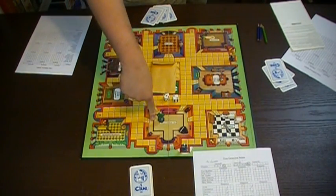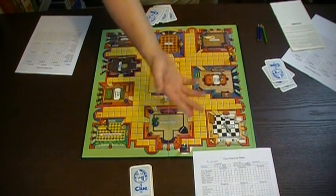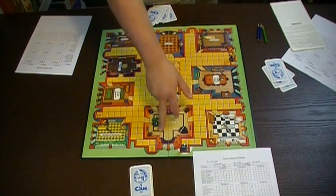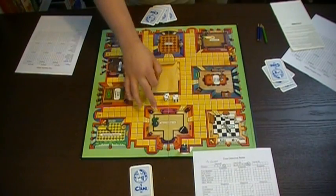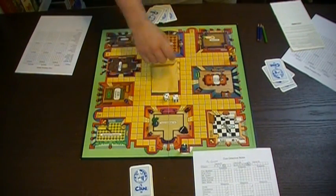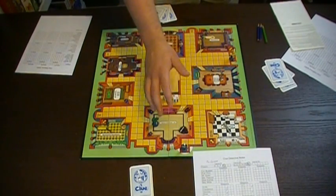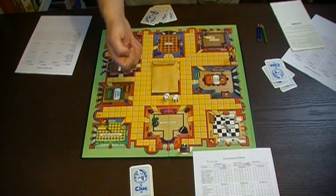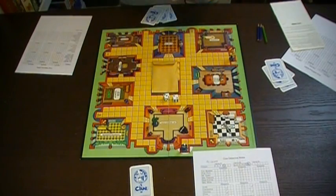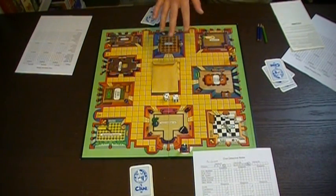Regardless, on your turn, if you actually make it into a location, you can accuse somebody. In that location, you can say that you believe someone committed the crime. You can accuse one of the other characters or one not present, since all characters are included in the envelope and in our cards. One strategy is you can actually accuse people when you know for a fact that you've already knocked them off your board — by doing so you help eliminate other options. If another character happens to know one part of your accusation is wrong because they have the card in their hand, they can pass the card to you in secret, you see it, hand it back, then knock that off your sheet. However, you don't show your sheet to any other player, so your clues are just your own.